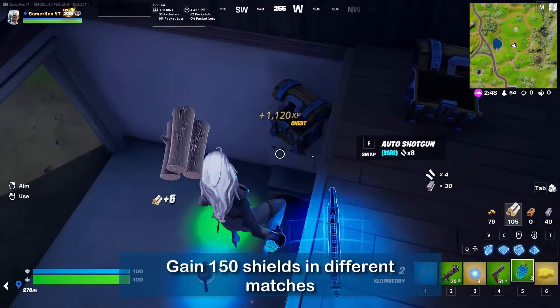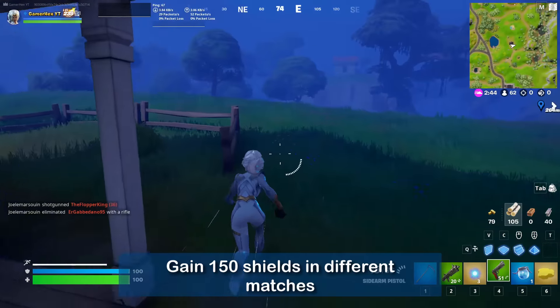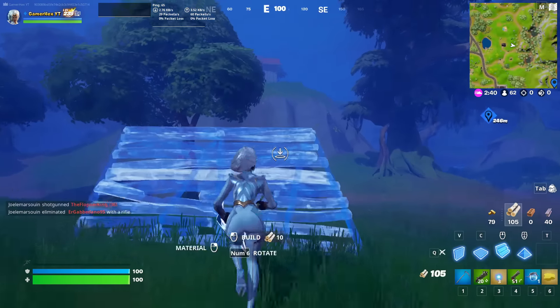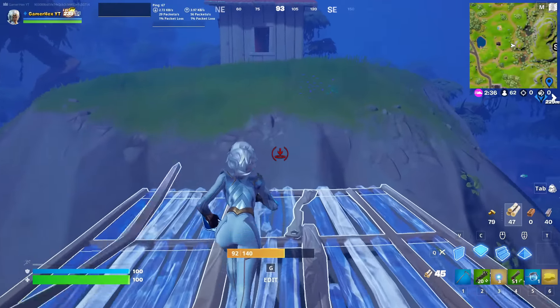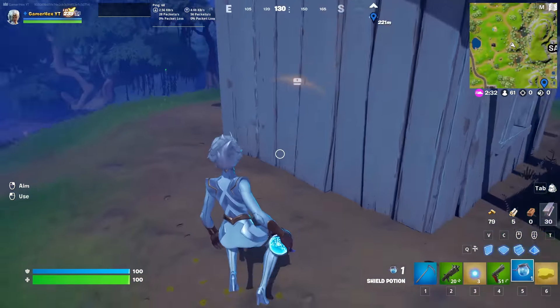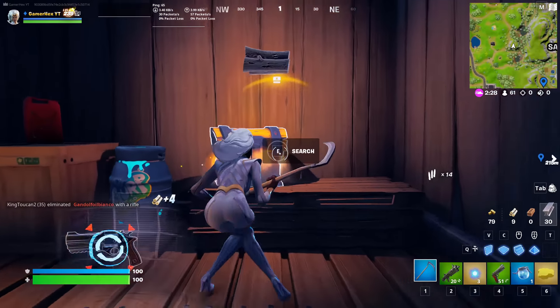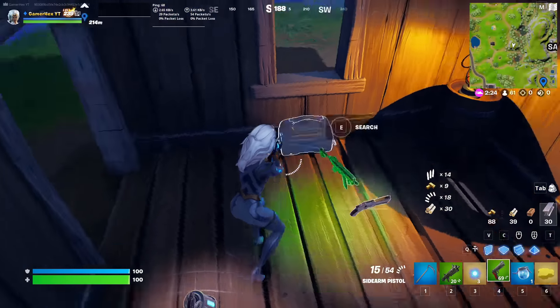You need to wait until someone actually damages you, then you gain another 50 shield. I have another 50 shield now, so I need to find someone who damages me but doesn't kill me so I can use the other 50 shield. This is in case you are doing it in solo. If you are doing it in Team Rumble, of course it's way easier since in Team Rumble you can just kill yourself, then use the other 50 shield after that. I think you should do it in Team Rumble — it will be way easier.